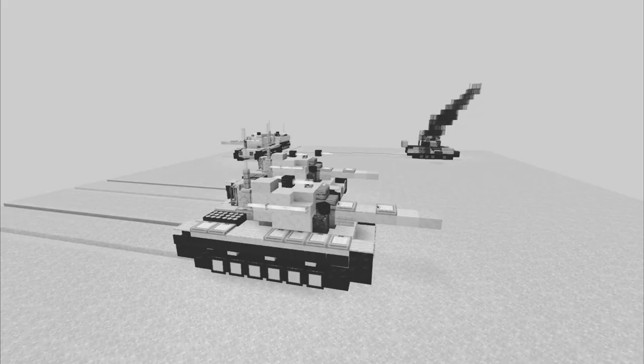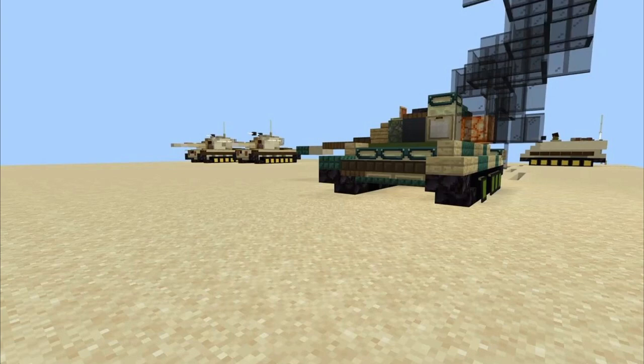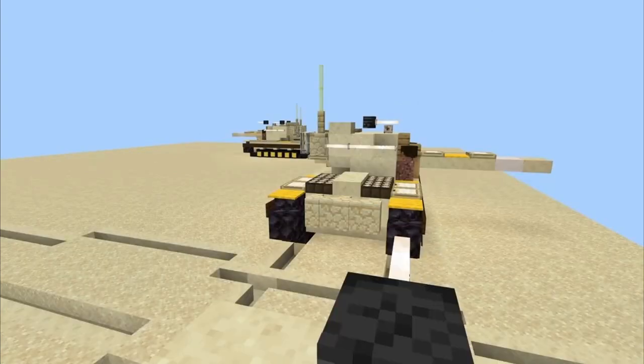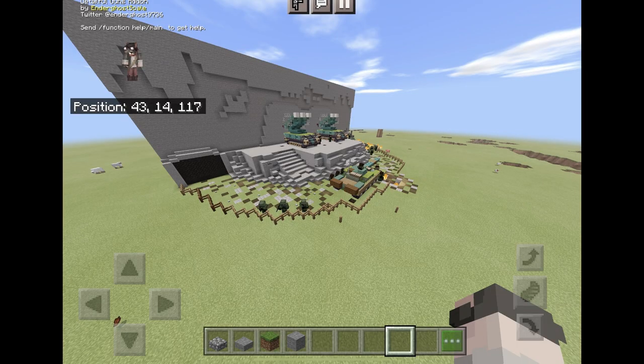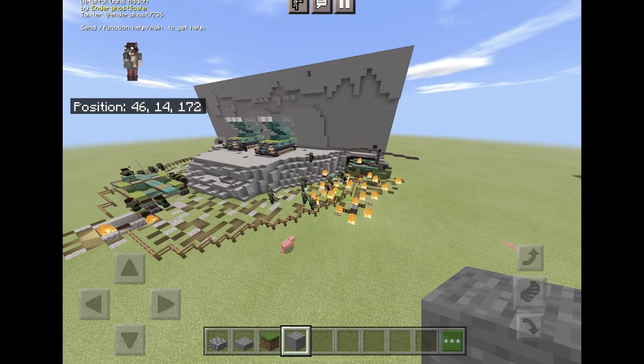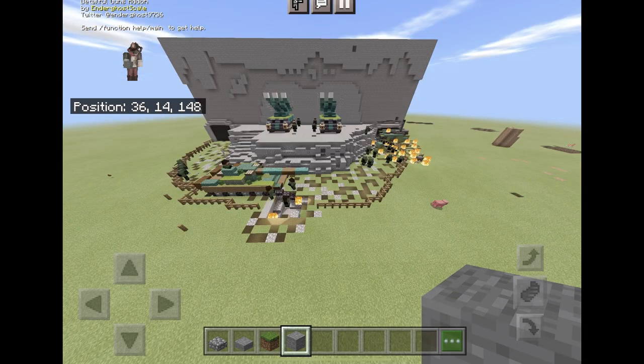Then by Nova, this is the Yom Kippur War — the Israelis with the M-60 Patton and M-113, while the Egyptians have a destroyed T-55. Then by Lyche-101, there is a 2K-12 Kub and a shot-down Huey, and one of the T-72 tracks has been hit.